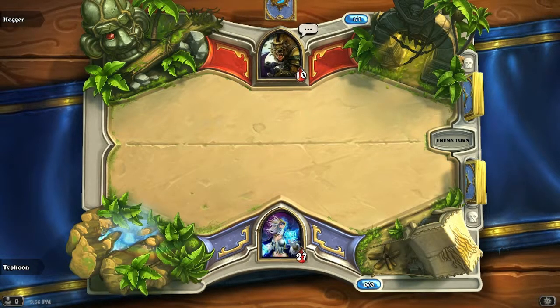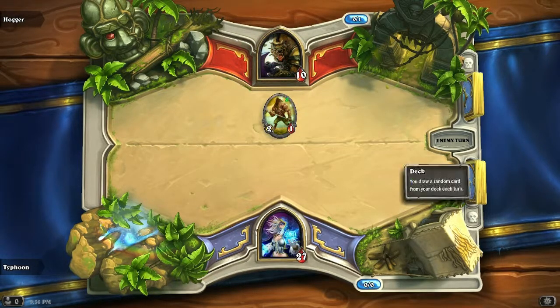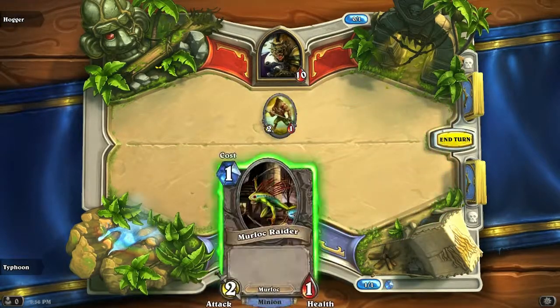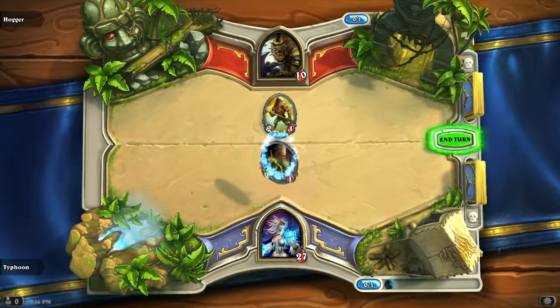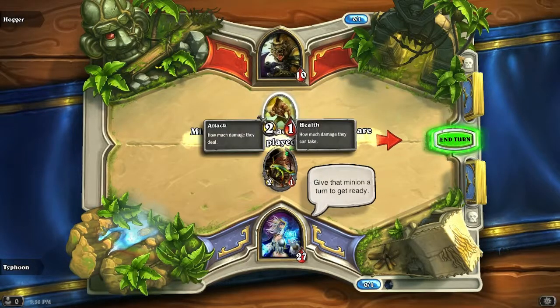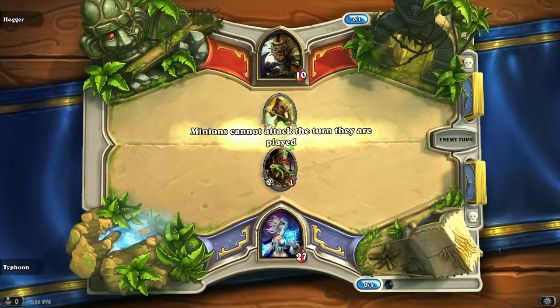I hope it's not that easy. He played a monster. Now it's my turn. And I draw Murloc Raider. Can I play him over here?